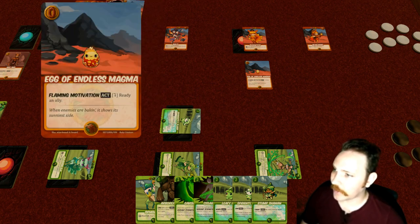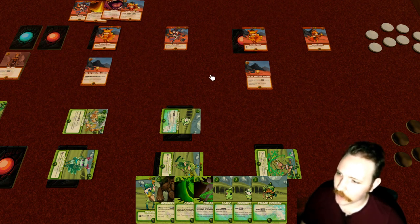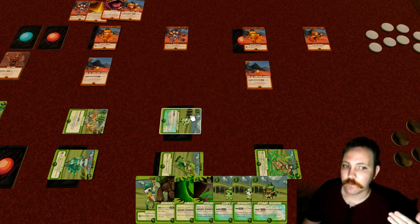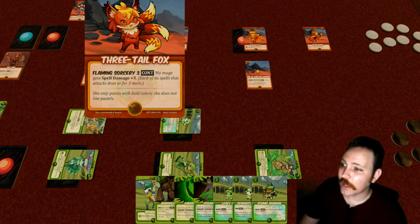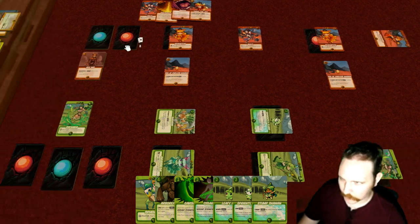We can play the Three-Tail Fox and ready it — up to twice using Inspire and the Egg — which could let it attack twice. An interesting note: a level three attacking a level two takes out the level two, and the level three survives but takes two damage that lasts the turn. When the Three-Tail Fox attacks the Spritely Flarf a second time, it takes two more damage for a total of four, which is more than its level three — so it would actually be taken out. We'll discover anyway.